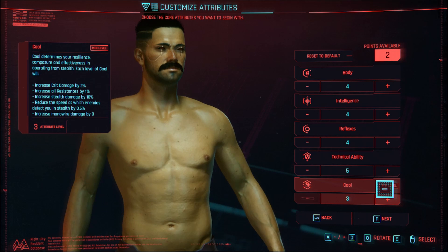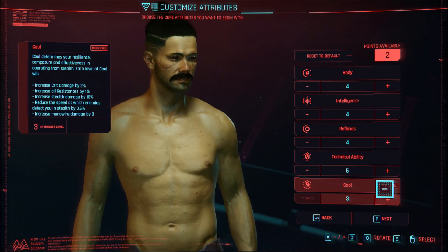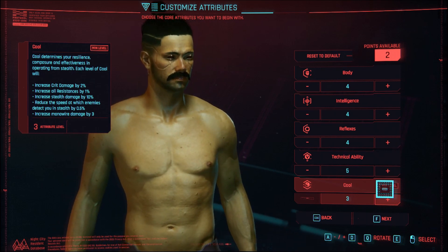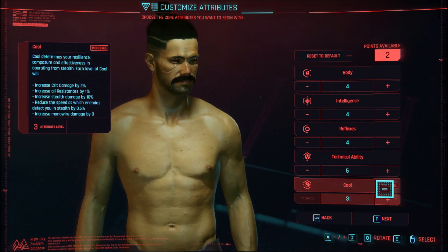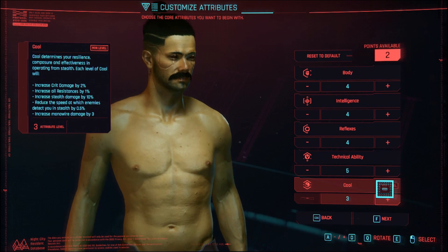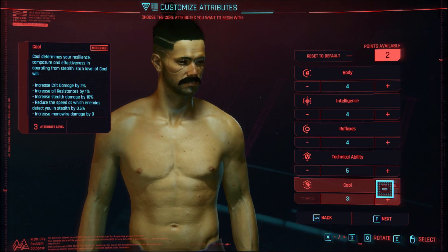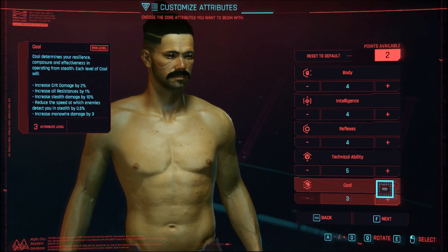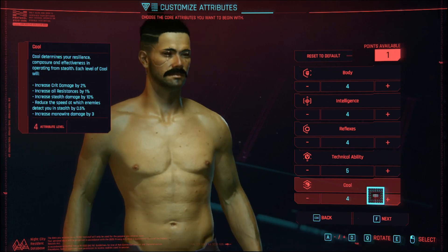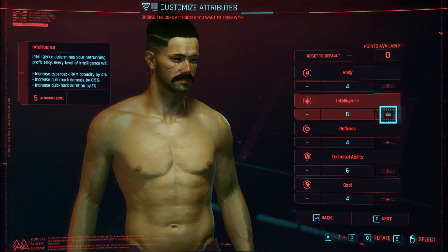Cool determines your resilience, composure, and effectiveness in operating from stealth. Each level of cool will increase your quick hack damage by 2%, increase all resistance by 1%, increase stealth damage by 10%, reduce the speed at which enemies detect you in stealth by 0.5%, and increase monowire damage by 3%. I definitely want to increase my cool, because I'm not that cool in real life. And then one more on intelligence.